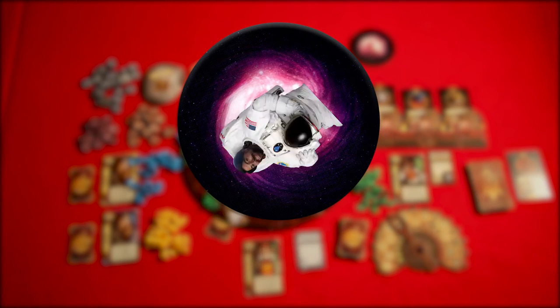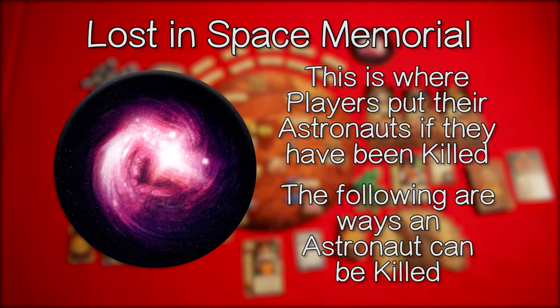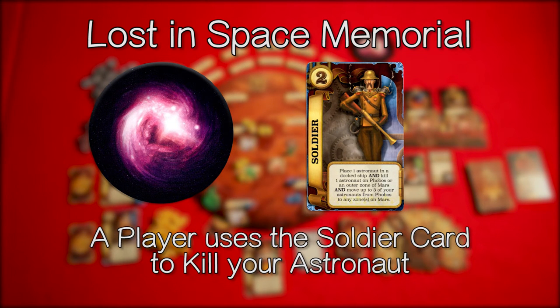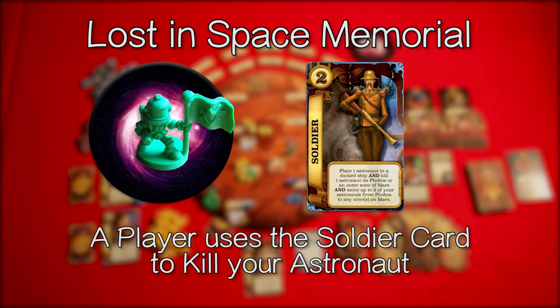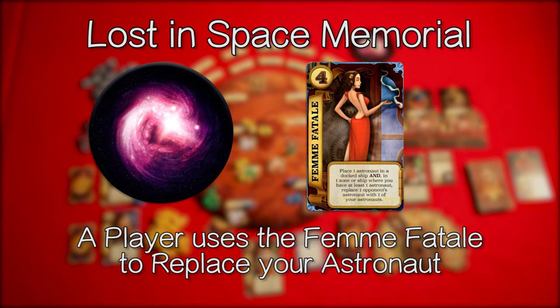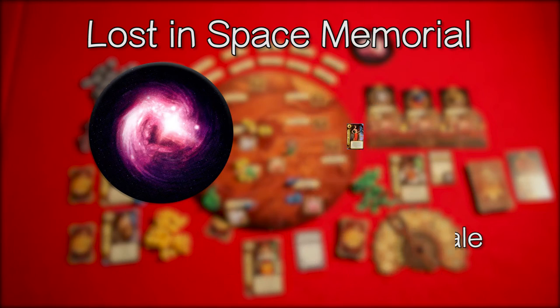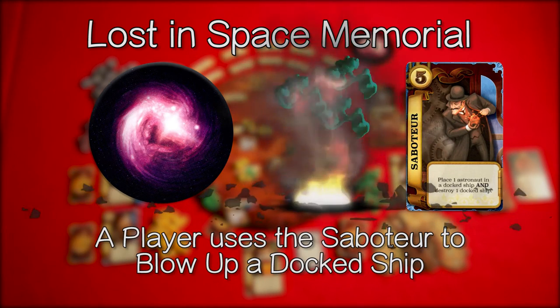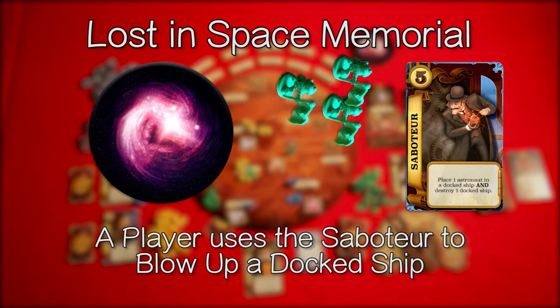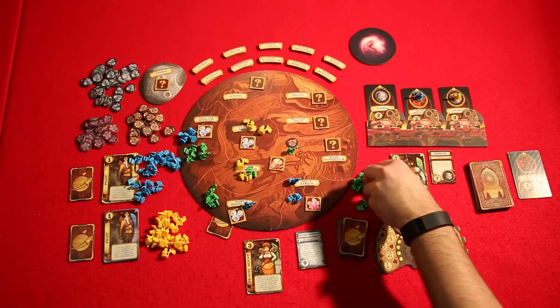This moves us to the last thing we need to explain: the Lost in Space Memorial. This is the place where players put their astronauts if they have been killed. The following are ways an astronaut can be killed: a player uses the soldier card to kill your astronauts, sending them to the memorial; a player uses the femme fatale to replace your astronaut, sending them to the memorial; or a player uses the saboteur to blow up a docked ship, killing all astronauts on it and sending them to the memorial.